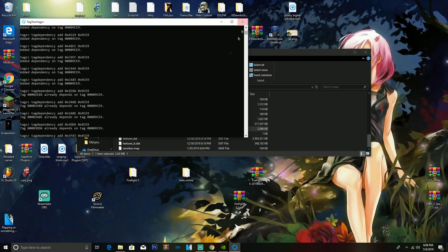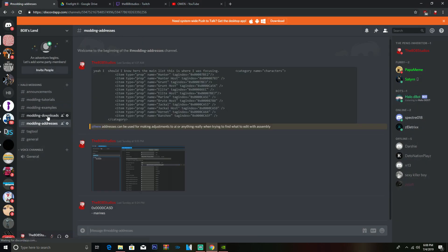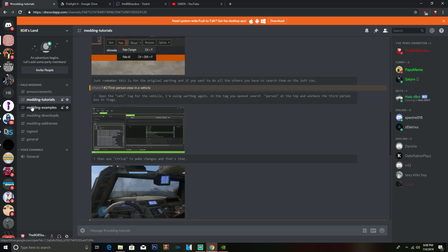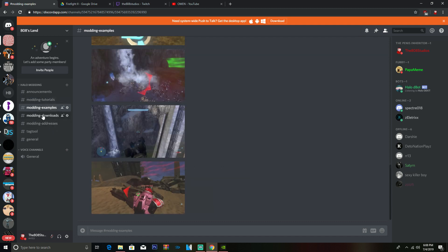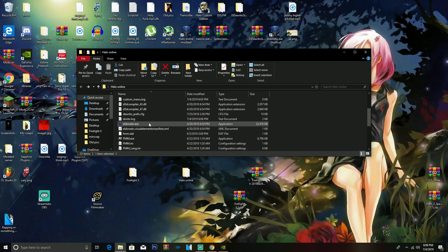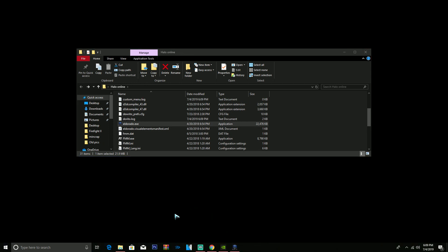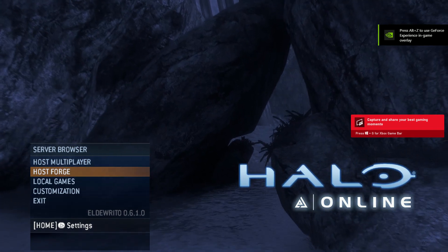The next problem people have is changing the teams of the AI. You can do that with a simple method using Assembly. Assembly is linked in my Discord — I think it's in modding tutorials. Once you have Assembly, you're going to want to load up El Dorito first, then open Assembly wherever you put it. Wait for everything to load.